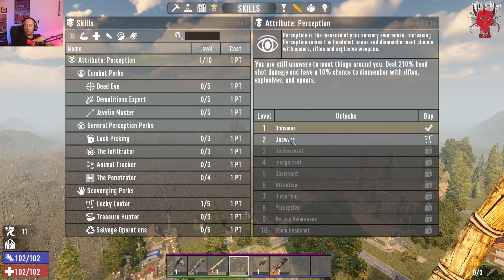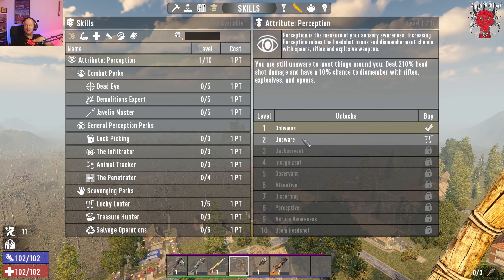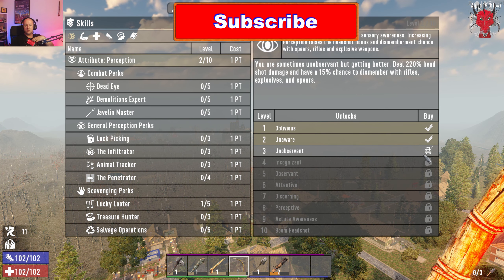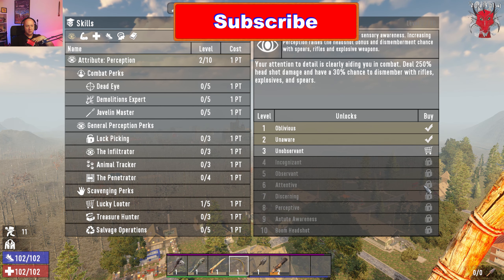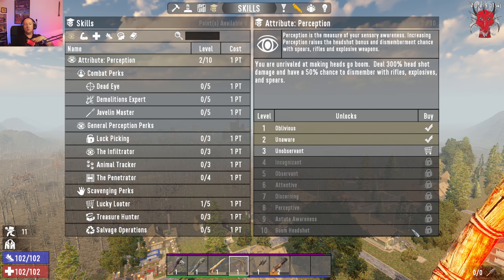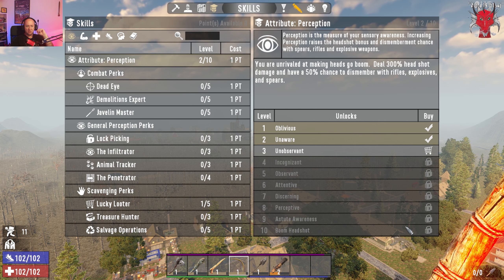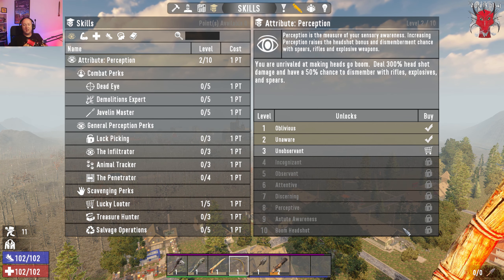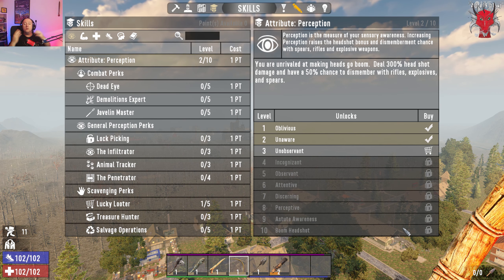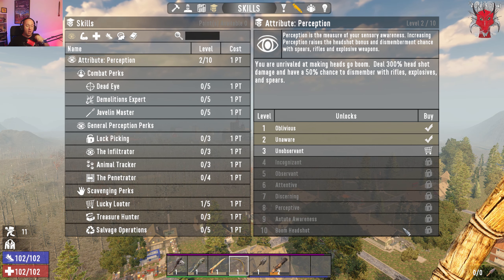At level two you are still unaware of most things around you, but you deal 210% headshot damage and have a 10% chance to dismember with rifles, explosives, and spears. Once you get to rank 10 of this tree, you get 300% headshot damage and 50% chance to dismember. Now with these skill trees, there is no correct way and no 'best build' — it works how you want to play.